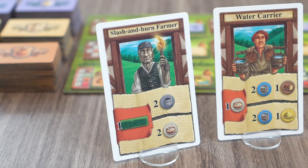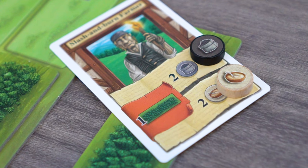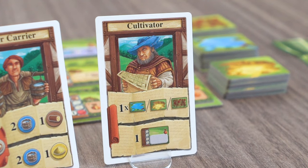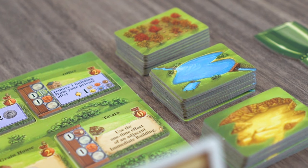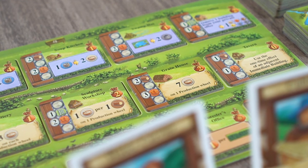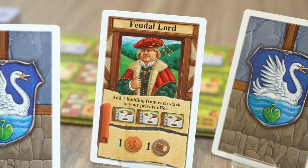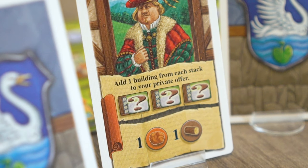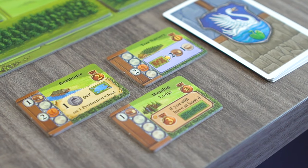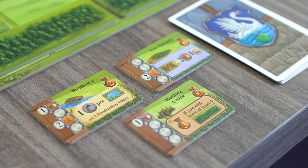The slash and burn farmer, when played, requires the player to remove a forest tile from their board in exchange for one or both abilities — two additional coal or two additional food. Another example is the cultivator, who allows the player to place a pawn, pit, or grove on any free space of their board. His second ability allows the player to purchase a building, paying the cost and placing it on an empty space. The feudal lord's top ability allows the player to draw a building from each of the building stacks, placed face up in front of the player; when using the build ability, a player can choose from their private building stash.